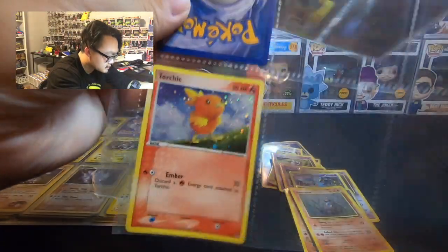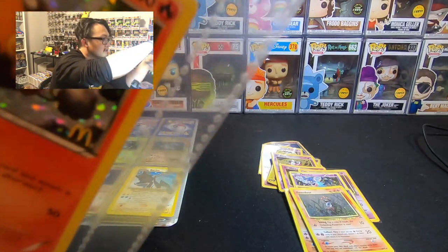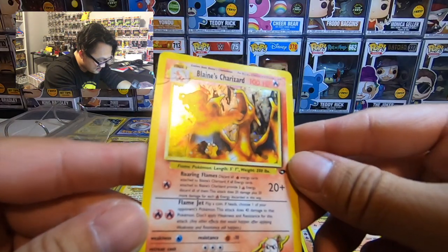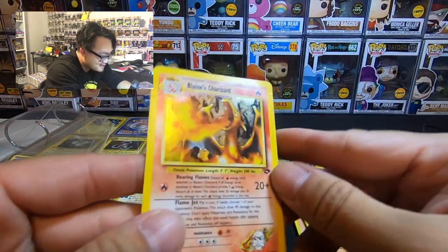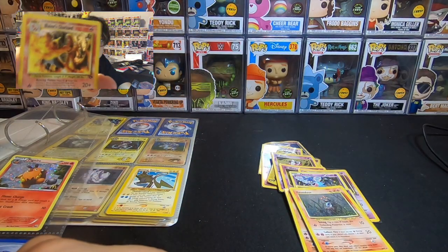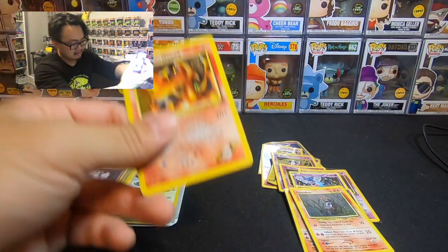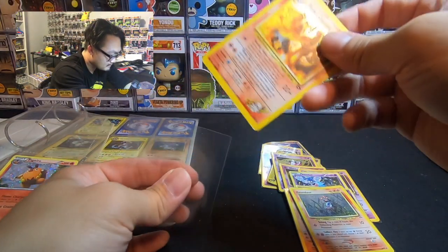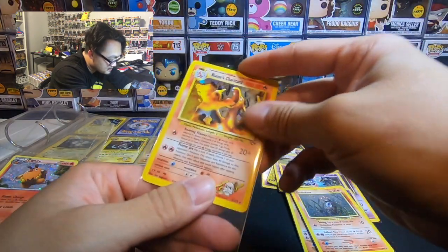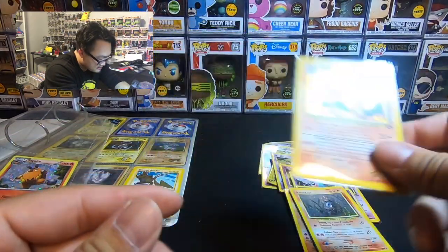There's a Torchic here — oh, it's a promo. I'll probably just leave it in there. And then here — oh my God, Blaine's Charizard! Oh my God, look at that. Man, just look at these cards, it makes me cringe. Can y'all see that? Look at that. The part that I'm kind of upset about too is these aren't 1st Edition.